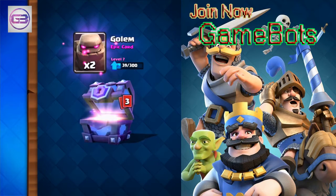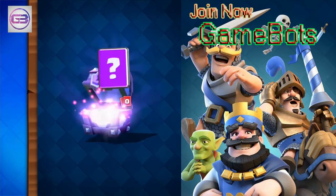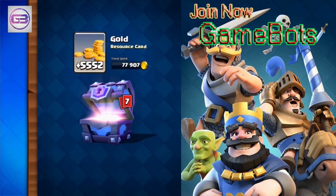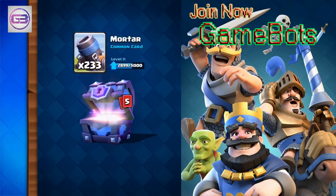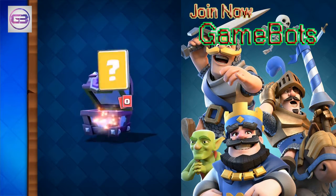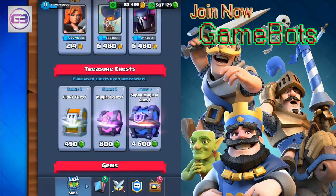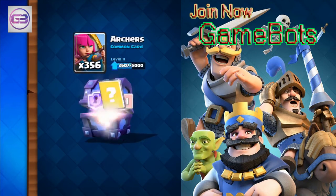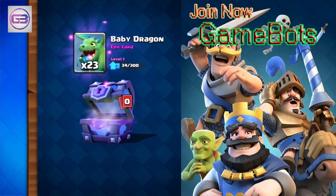Two Goblin Barrels, some Skeleton Armies, Lightning Spells, and more Musketeers. My Three Musketeers are already max, so I'm just going to cruise through until the last card in most of these. Epics are cool, but we'll see the before and after at the end of the episode. Some Witch, some Wizard, Goblin Barrel, and more Witch.